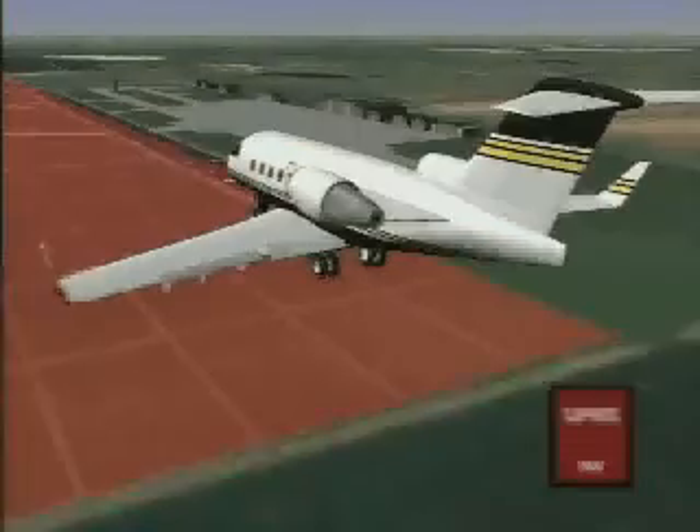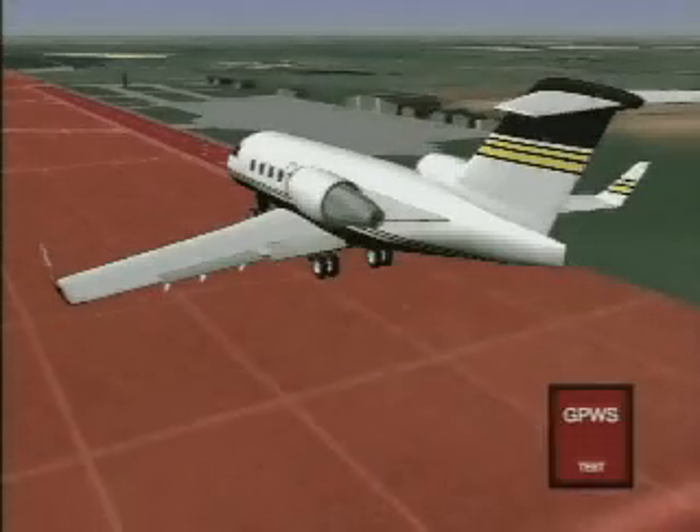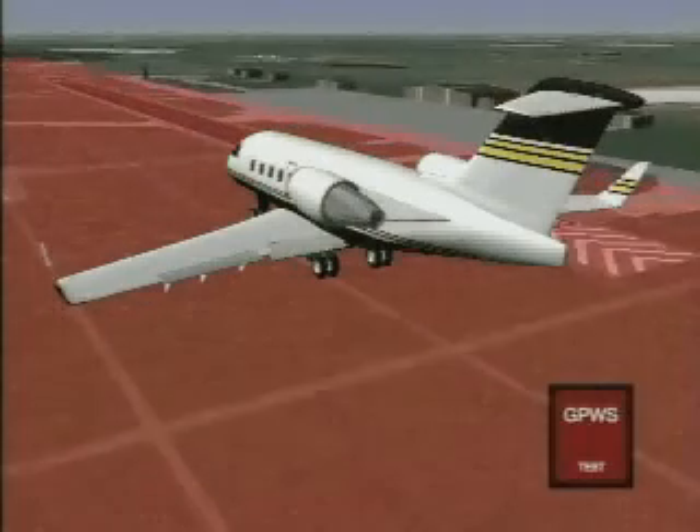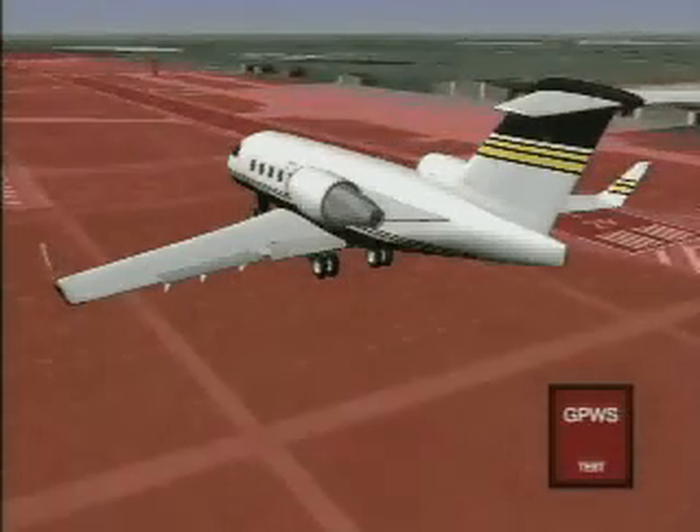If flaps are not set to landing configuration by 170 to 250 feet, the red GPWS warning lamp will illuminate and the voice alert "too low flaps" will be heard.